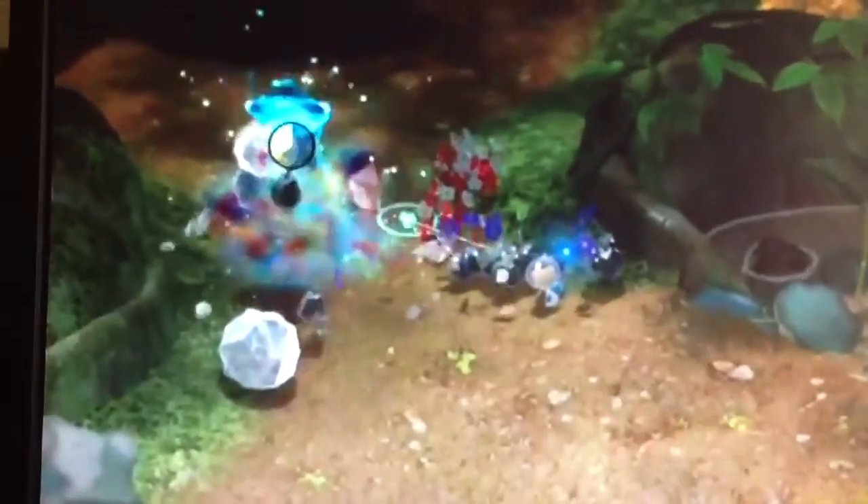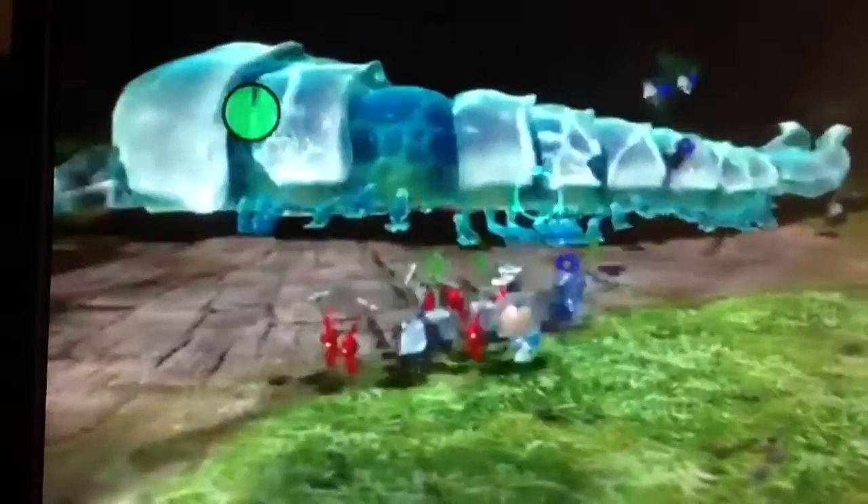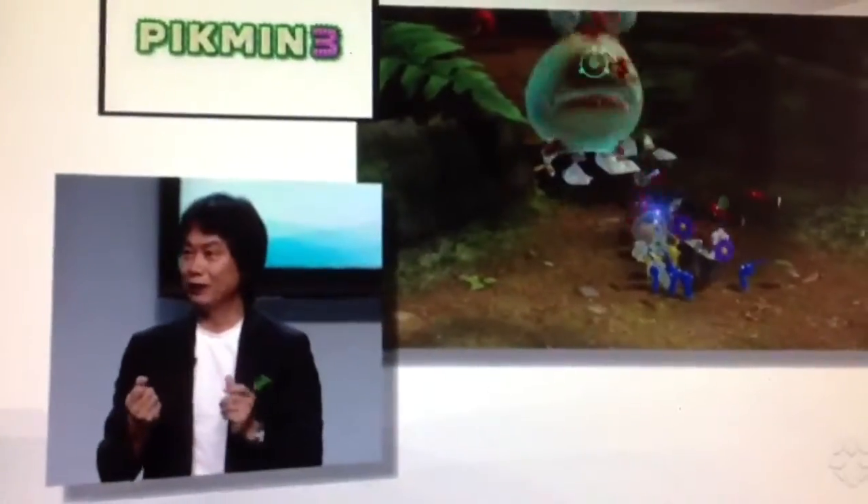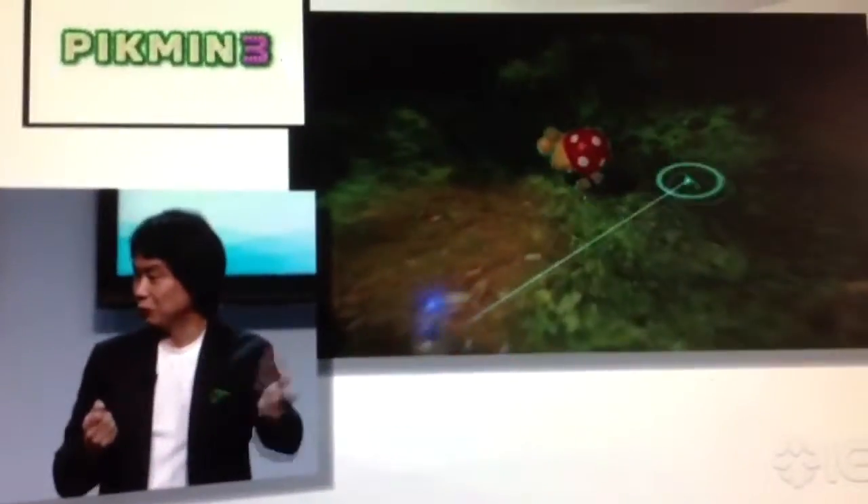The basic controls use the Wii Remote Plus and nunchuck. You can aim precisely and switch between Pikmin types — it's very smooth. These simple and intuitive controls make it possible to target and throw Pikmin at enemy eyes or shells, adding more strategic depth when battling.